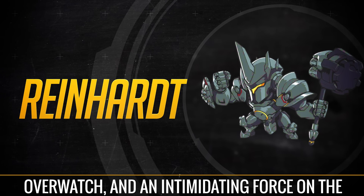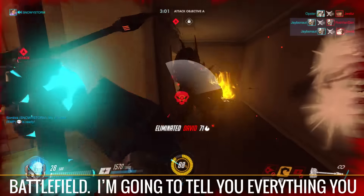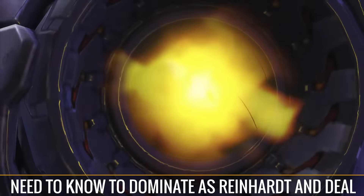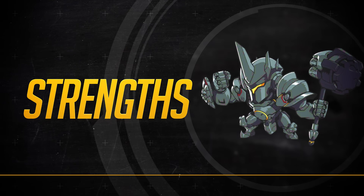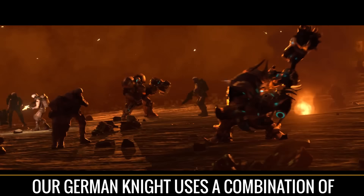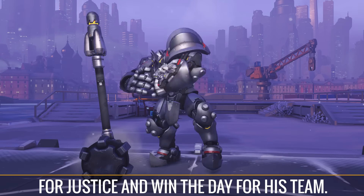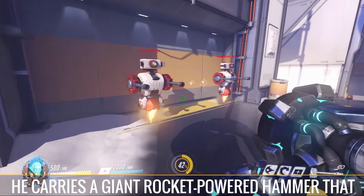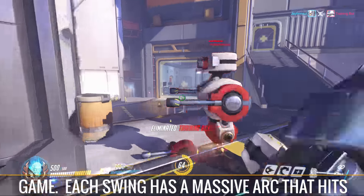Reinhardt is one of the most powerful tanks in Overwatch and an intimidating force on the battlefield. I'm going to tell you everything you need to know to dominate as Reinhardt and deal with the threats that come your way. Our German Knight uses a combination of advanced armor and rocket fuel to fight for justice and win the day for his team. He carries a giant rocket-powered hammer that deals the highest standard melee damage in the game, and each swing has a massive arc that hits everything in front of him without needing great aim.